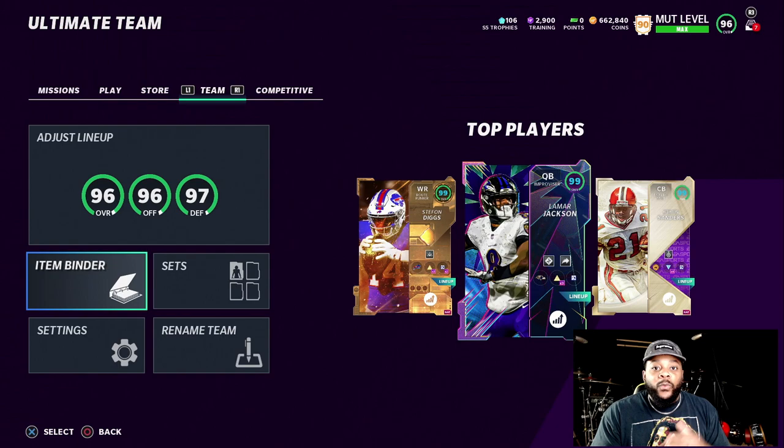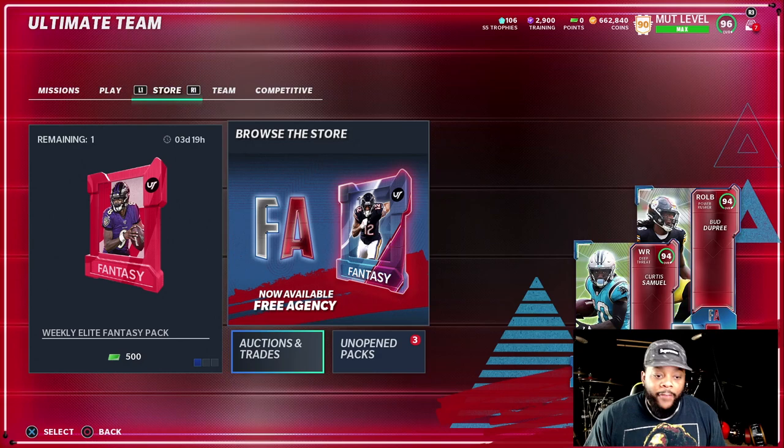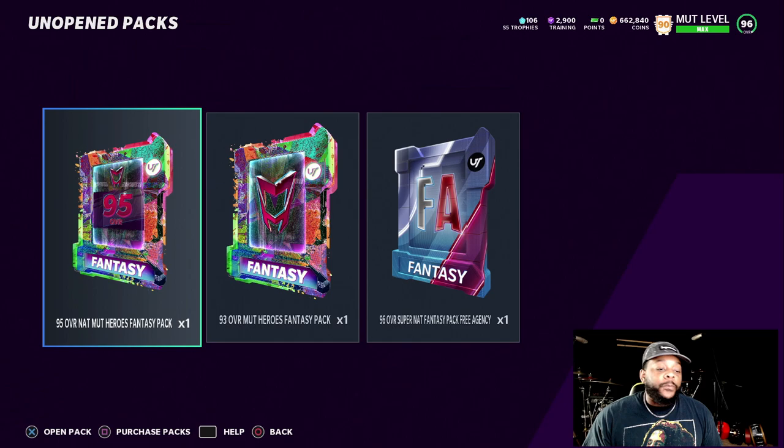Yo, what up guys? Welcome back to another Madden 21 Ultimate Team video. We back with the No Money Spent Squad. I have been grinding. We are almost complete to getting our 97 overall Mutt Heroes player.